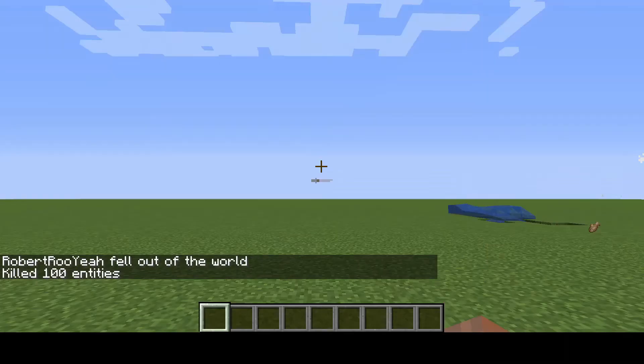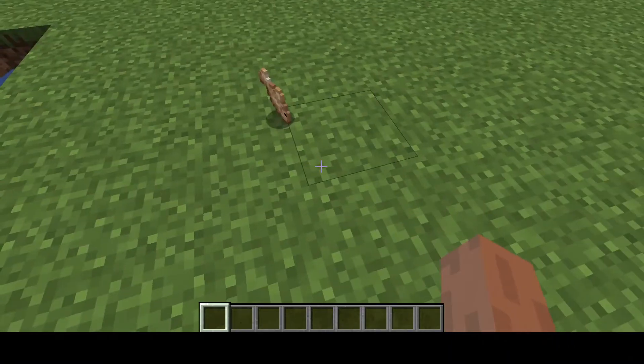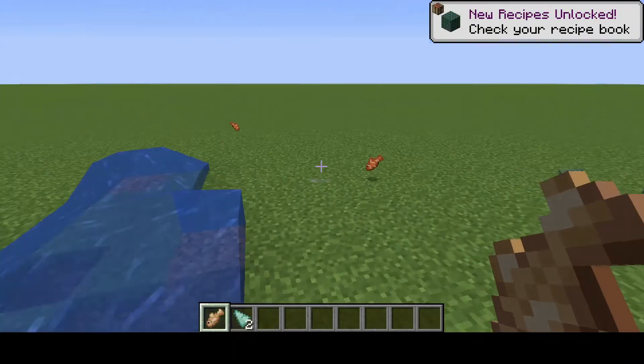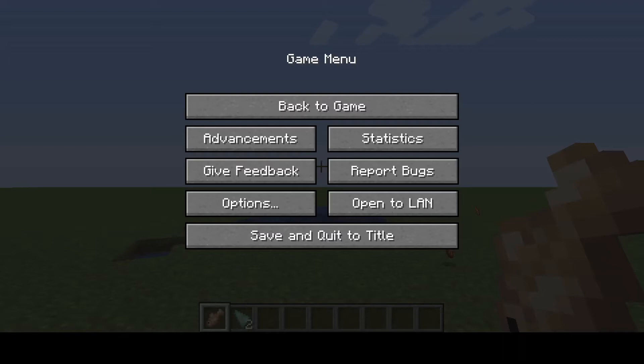Wait — the axolotls turned into clownfish? Look, they turn into cod! We can go and cook this one on a campfire next episode for sure. Okay guys, I have really really enjoyed Minecraft Caves and Cliffs. I'm gonna end this video here — like, subscribe please, and I will see you in the next one. Goodbye!